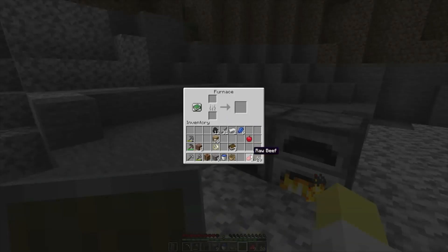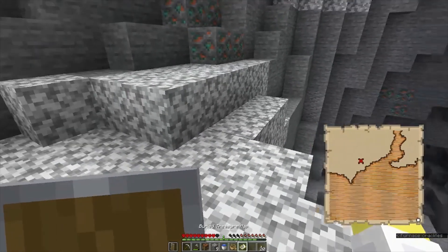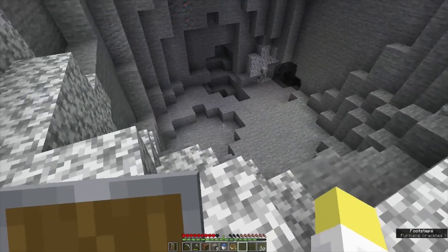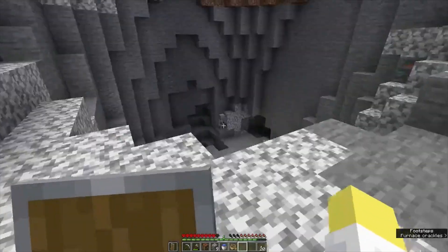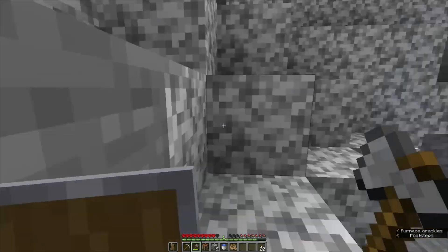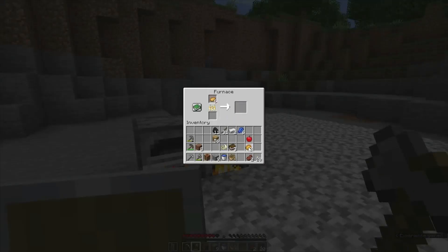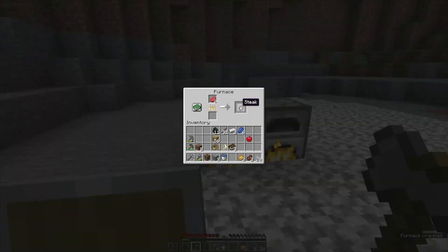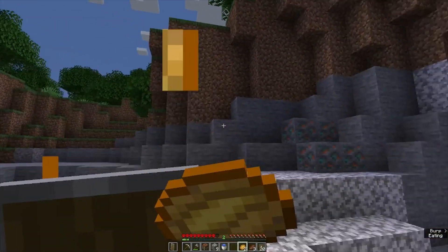There's some skeletons down there getting ready to join the party. Should I aggro them over here? Oh they retreated — well we'll have to fight them eventually. We might as well have some food first before we take them on, and we don't need the boat anymore so we can move some other items down here. Let's let the food cook and go see if we can take care of these skeleton guards.